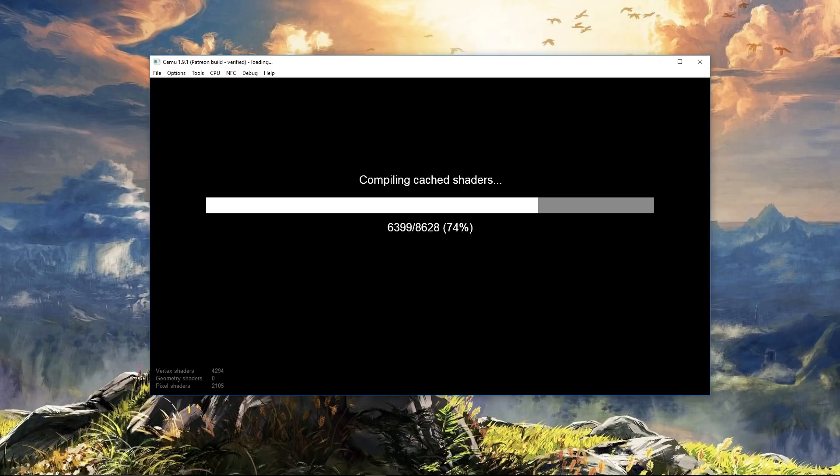Good day everyone! Complaining Gamer here. CEMU 1.9.1 has just released, so I thought what we'd do is take a look at some of the features that should be in it and see how they are working. This is just a very quick first look, and of course we're going to demonstrate Zelda: Breath of the Wild.